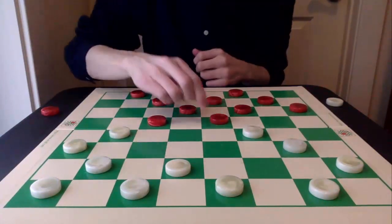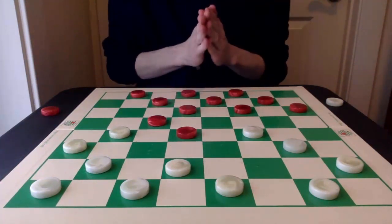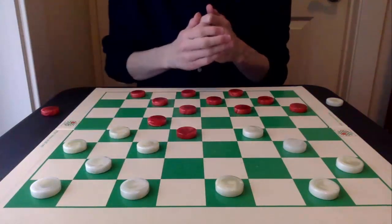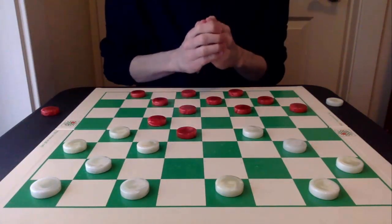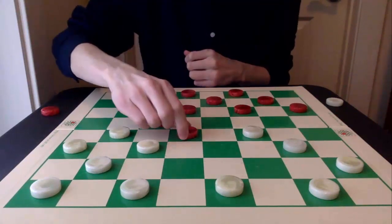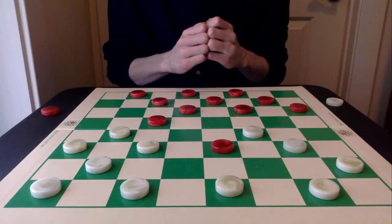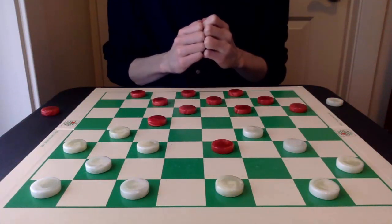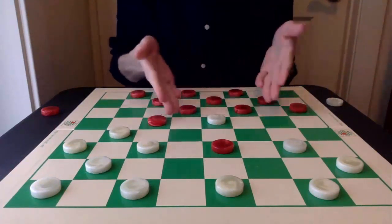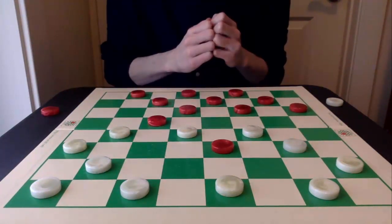Typically, the center advance is usual. For white, going 26-22 to put some pressure on this piece is best. The first variation I'm going to cover is this aggressive 18-23 move. It's very good and I've seen it played online quite a bit. White has two attacks at hand — it can either play 19-15 for the double exchanges, or I find a 20-18 move to be a bit more restrictive.